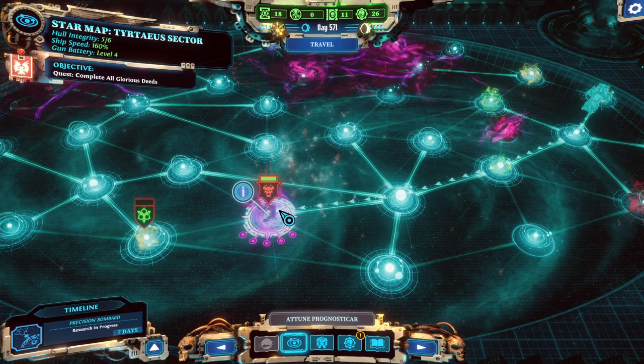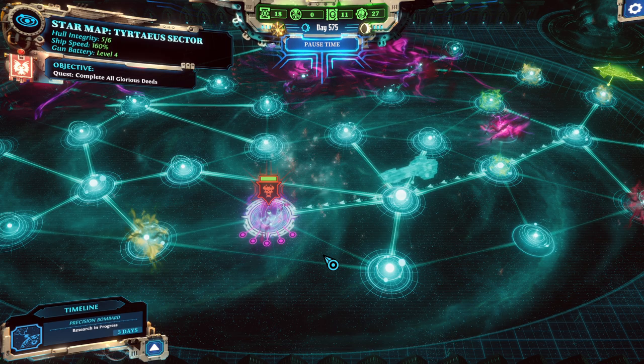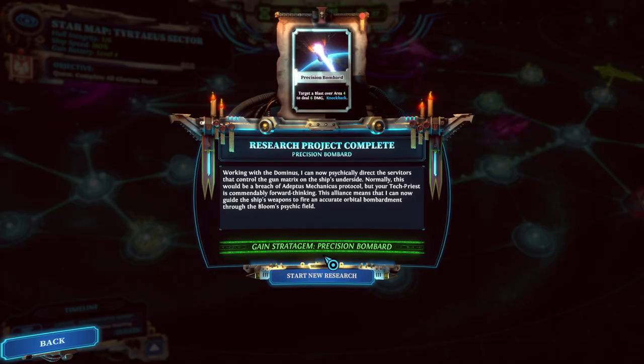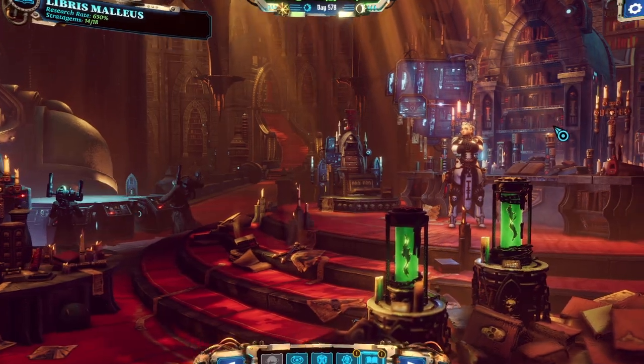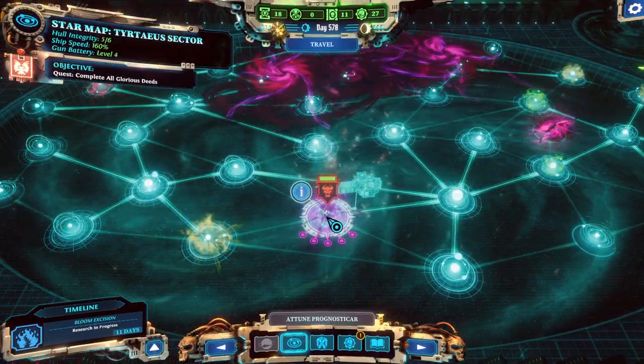Well, I guess we just proceed — we'll figure out what knights to bring later. Although if it's a Chaos Spawn, perhaps we'll want to bring the melee Purifier in order to potentially purify it, and also to do damage. I'm thinking that since we need crits, we probably don't want to bring Sparky. Anyway, research project complete — Precision Bombard. Working with the Dominus, I can now psychically direct the servitors that control the gun matrix on the ship's underside. This alliance means I can now guide the ship's weapons to fire an accurate orbital bombardment through the Bloom's psychic field. Next research will be Bloom Excision — target a blast over area four to purge. Afflicted targets lose all mutations. I wonder if that would be useful for the Greater Chaos Spawn.